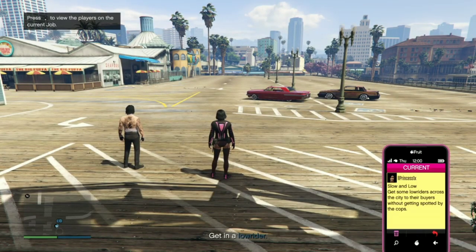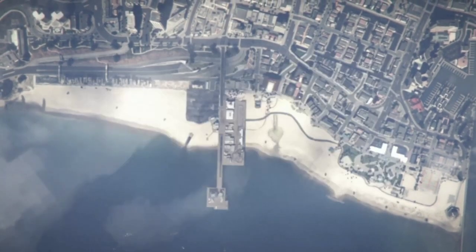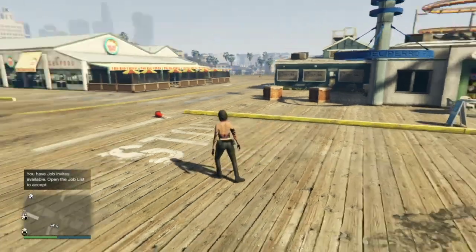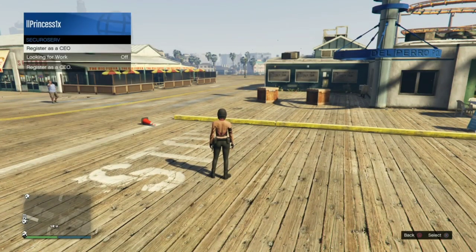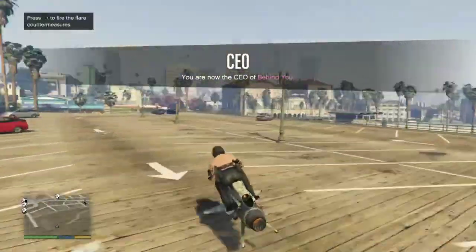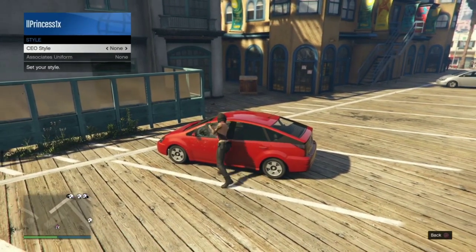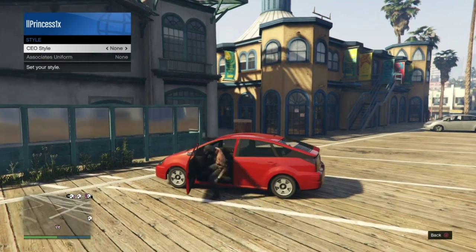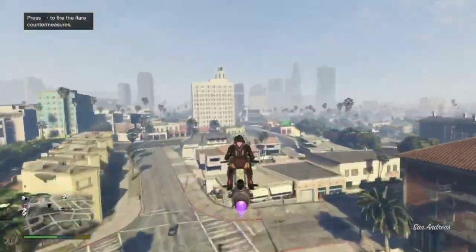Once this mission has started, go ahead and pull up your GTA phone and quit this mission. Once you're back in the online session, make sure to register as CEO and get any random vehicle off the street. Go to CEO, get into the vehicle, go once to the right and once to the left, then get out of the vehicle and you'll see that the belt did merge over. Go ahead and save this outfit.